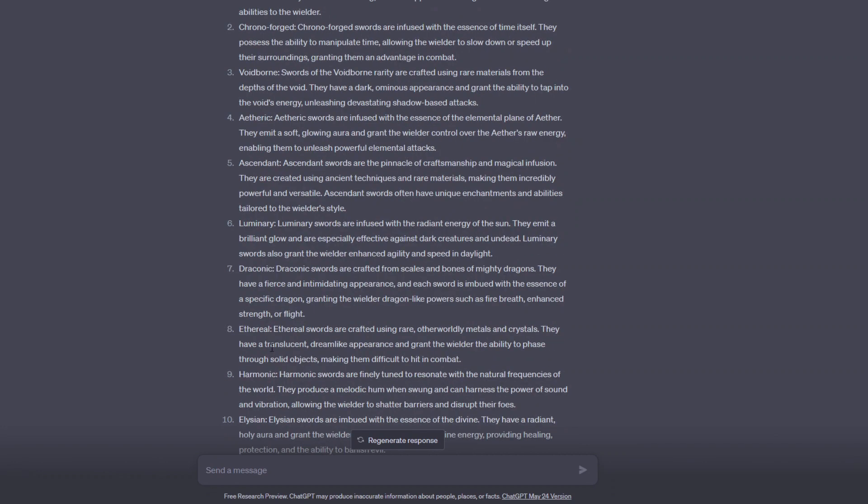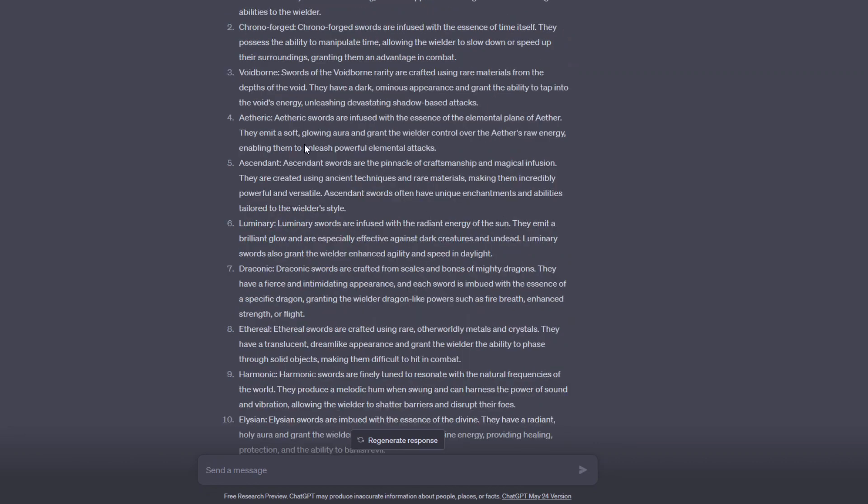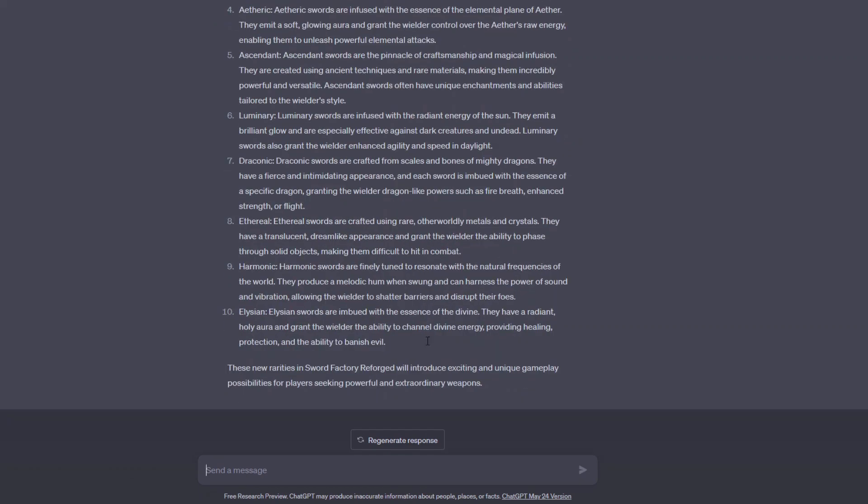Draconic uses the scales and bones of mighty dragons. Aetheral is already a class in the game, but here it refers to rare otherworldly metals and crystals. Harmonic is finely tuned to resonate with the natural frequencies of the world. And elation is imbued with the essence of the divine. Some really cool names — draconic could actually be a mold, similar to luminary with the radiant energy of the sun. Developers, ChatGPT has got you sorted out.